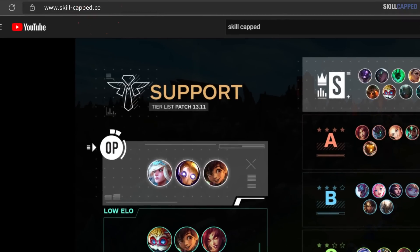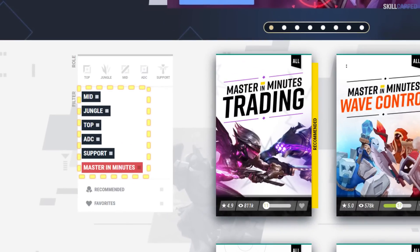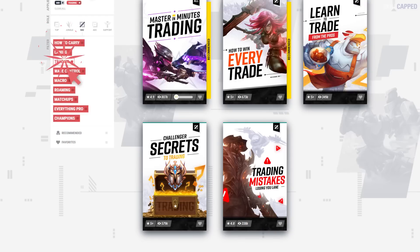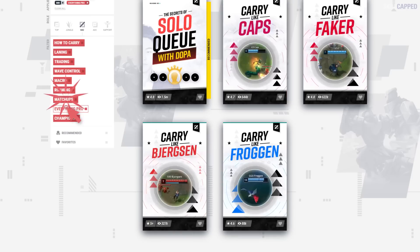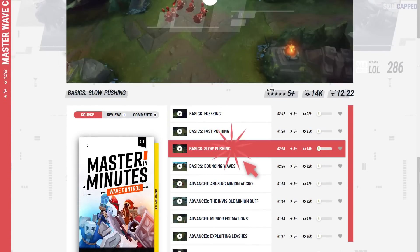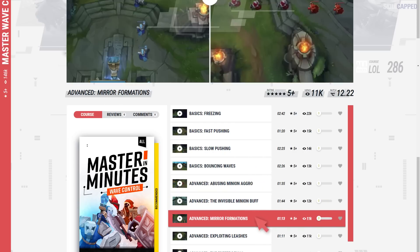That's gonna be all for this one. If you want to improve fast and get the rank you've always wanted, go to skillcapped.com. With premium courses for every role taught by the best players, Skillcapped is the perfect platform to take your game to the next level. Take the wave control course — while you wait for your next game, you can learn freezing, fast pushing, slow pushing, and bouncing waves, all in just a few minutes to maximize your improvement rate.